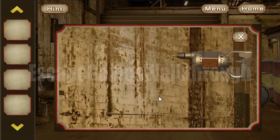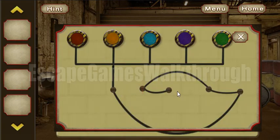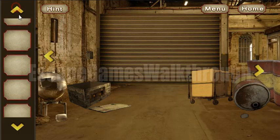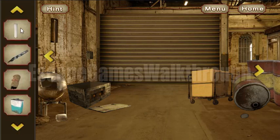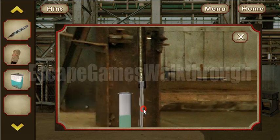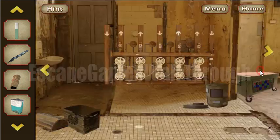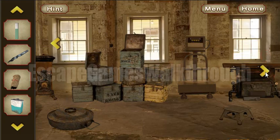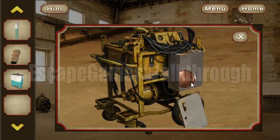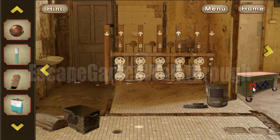Also here we can use our key. We've got the flask, and somewhere here we can also use the drilling machine. Now we need to find the hint to solve this puzzle — it will be almost at the end. We have a flask and we can fill it with water. Also we have what I'll call a chisel.